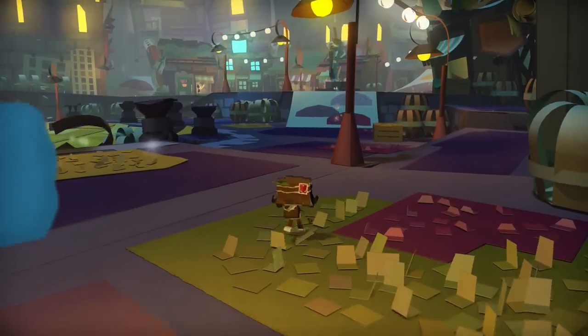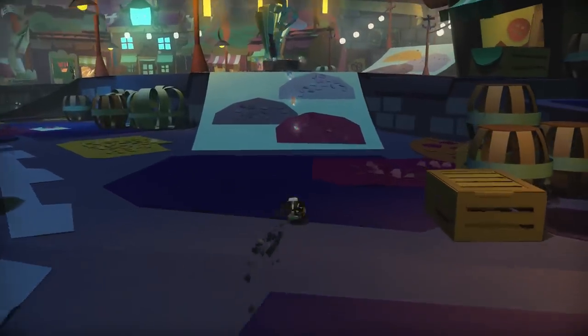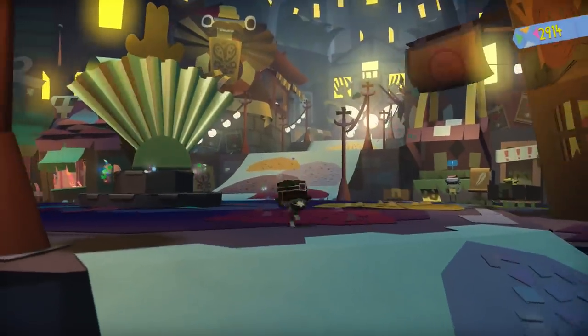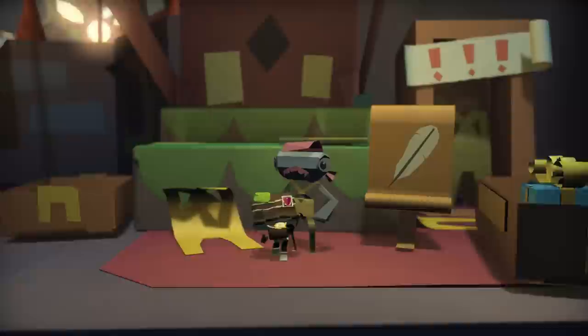What's up guys, and welcome back to Tearaway Unfolded. In the last episode we learned how to fly, and today we're gonna be making our way up this hill and probably making our way over down here. I forget what was over here, but there's still more people with more blue presents to give us, so we might as well talk to them.